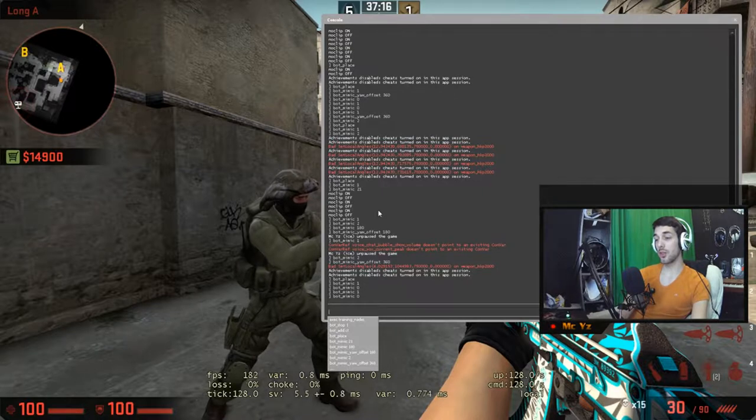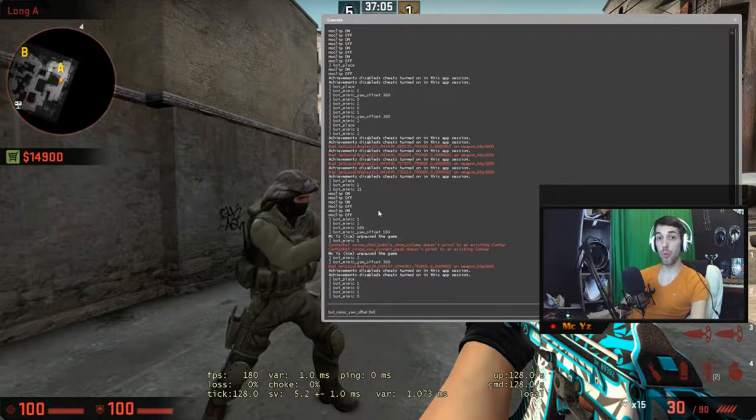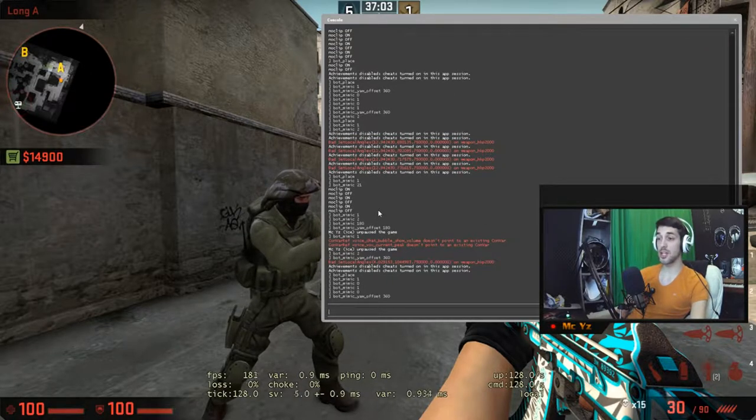So the first thing I did: I set bot_mimic_yaw_offset to 360, and this one is very important - if this is still 180 the trick will not work. You have to set it on 360.